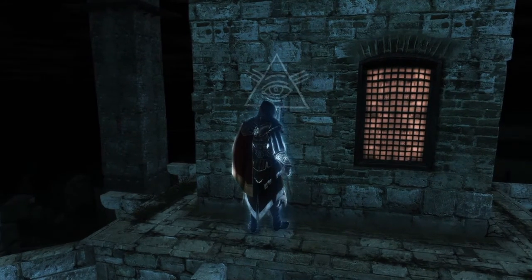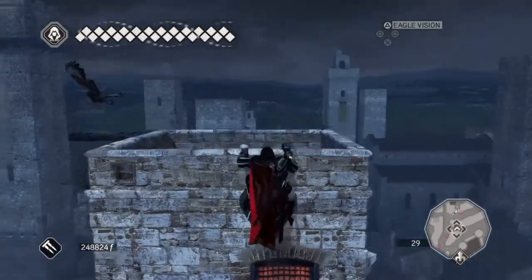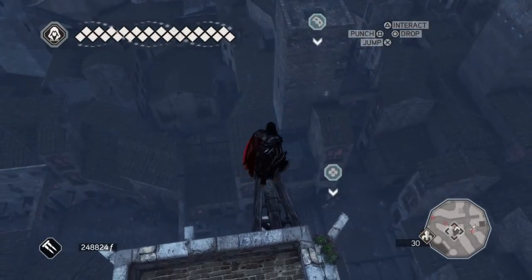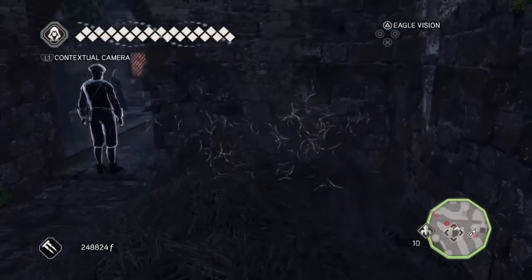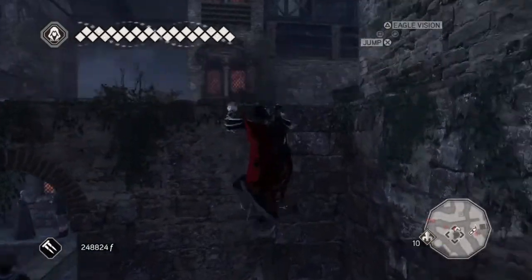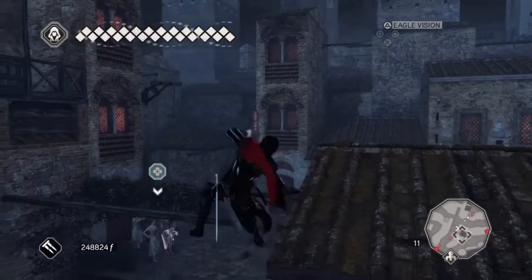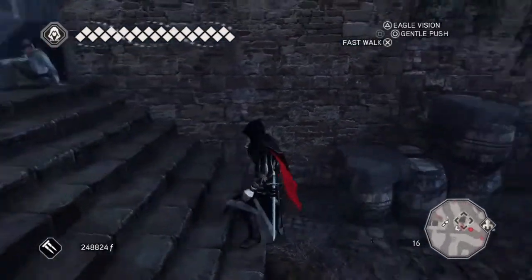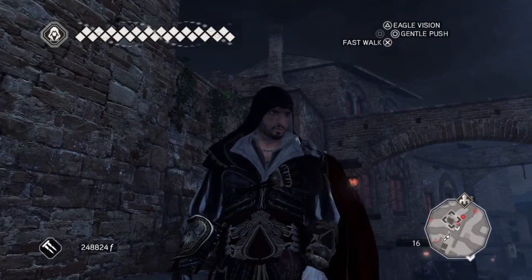We're not going to leave him up here — let's climb up the building if you want to get down again. Then just leap of faith off from the top. Don't worry about the guard in front of you, you can avoid him quite easily — all you've got to do is jump up and over the wall and make sure he doesn't see you. And that's it, so thank you very much for watching, and until next time.